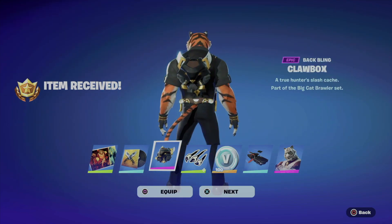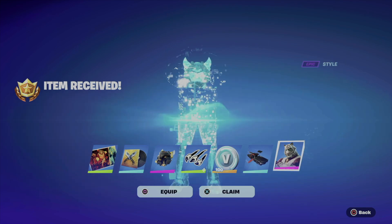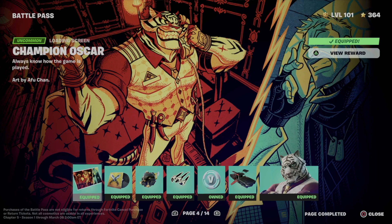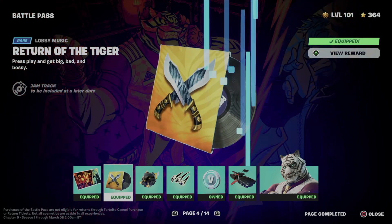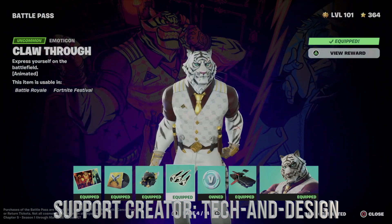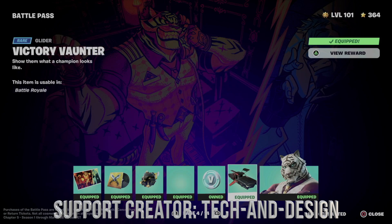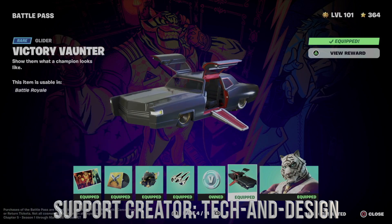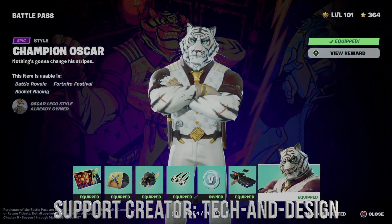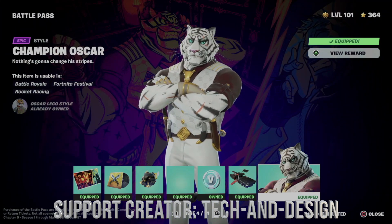For page number four, press X and hold on to X and you should see all of this. You guys can go and equip everything from here, get some V-Bucks, and we got everything. So let's go over what we just got: this awesome loading screen, the music, this backbling, this emoticon, and some V-Bucks.